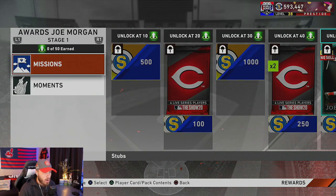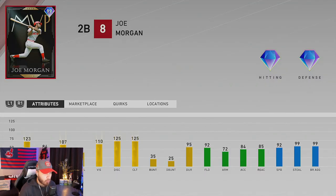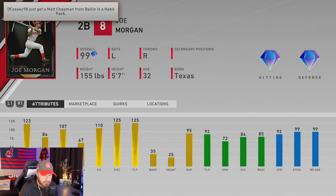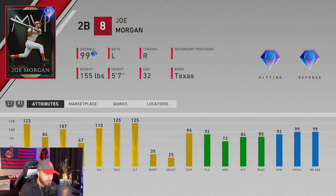Next up we have the Joe Morgan 99 overall — a new program that just came out today. We just had the passing of Joe Morgan, so rest in peace to him. Here's a look at his second base card. I was hoping for a little bit more offensively from this card, but look at the speed — he's lights out on defense and base running, and he kills right-handed pitching, though he's so-so versus lefties. He's not good enough against lefties to be my everyday starter, but he'll find my lineup to pinch run and we'll see if he ends up being end game.